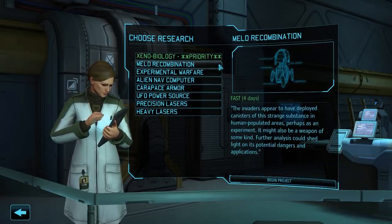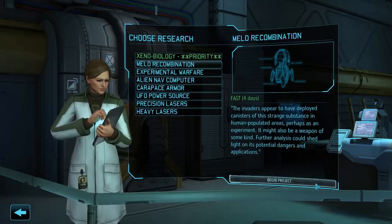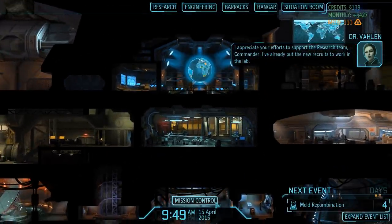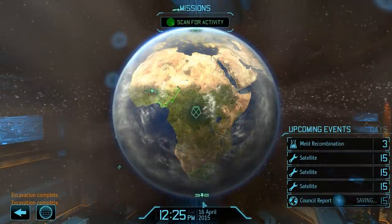For that reason, we will quickly spend 4 days researching MELD recombination first, allowing our researchers to investigate the mysterious MELD material a bit further, which will then unlock a few very interesting new possibilities. With the project underway, we can now start scanning again, however we want to be careful — it is already the 15th of April, and on the 16th we will finish our two excavations, and we don't want to skip too far ahead, otherwise we won't be able to build the next satellite uplink in time.